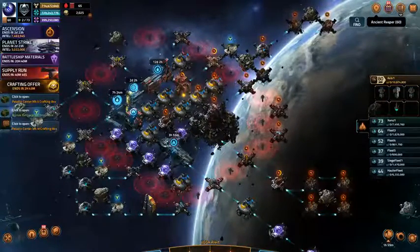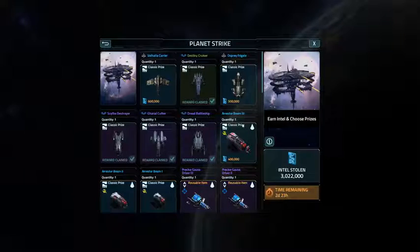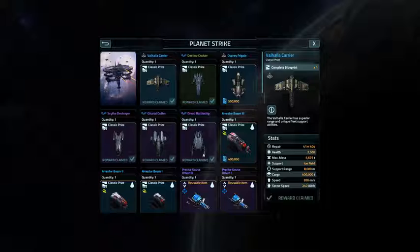So let's cash out. First let's do Planet Strike — I have 3 million points. What I'm going to do is pick up the Valhalla Carrier and the Osprey Frigate.